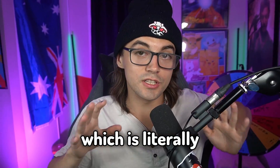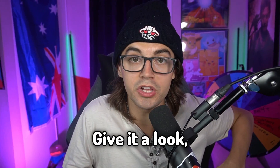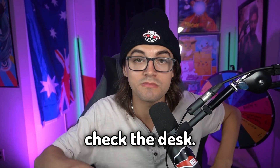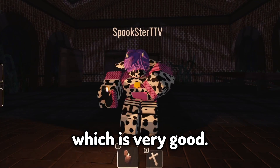Fact number two: flashlights can actually spawn as early as the reception room, which is literally the first room in the game. So don't speed run that room — give it a look, check the drawers, check the desk. Maybe you'll get lucky. You can also find money and lockpicks there, but yeah, mostly the flashlight, which is very good.